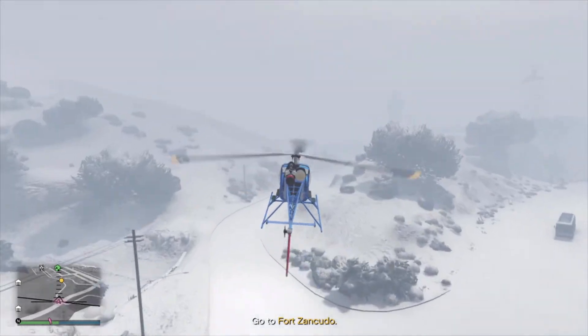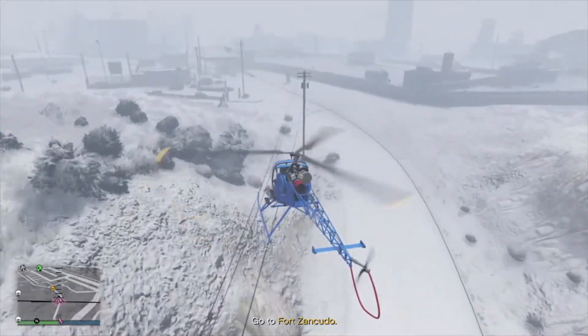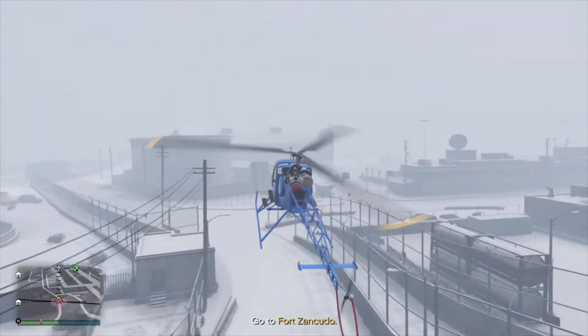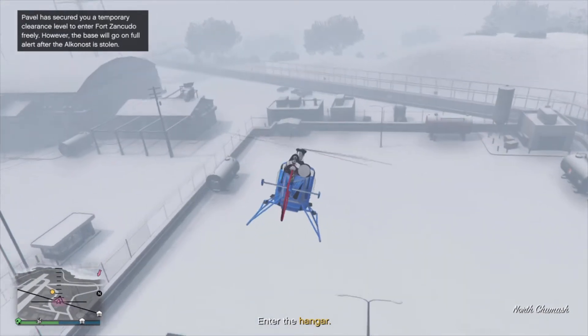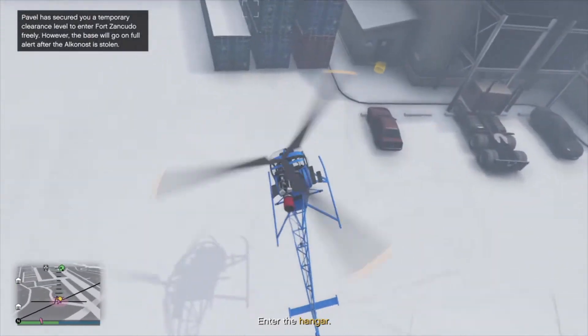Pulling up to Fort Zancudo. Now for me I'm on this side — you can come up the other side and your hangar might be in the middle. But for me I'm coming up to this side, which most likely means my hangar is going to be right on the right side here right when I enter. You can use a helicopter to fly in — you don't need to drive. My hangar is right to the right here, so you're going to want to land right next to the doorway.